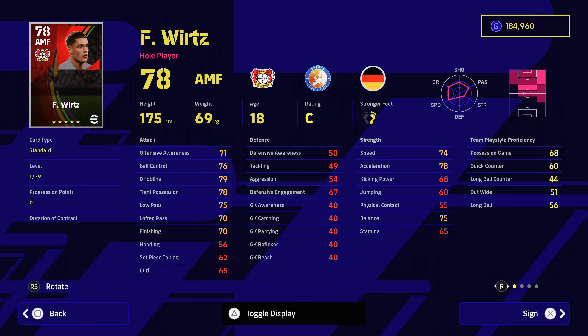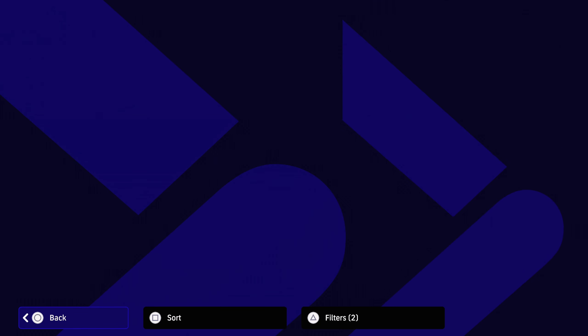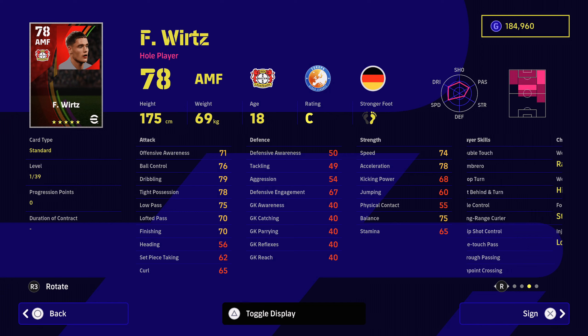Another fantastic attacking midfielder is Wirtz and he comes in at 96,000 GP. Great dribbling ability, tight possession, ball control, low passing. A lot of speed and acceleration is good as well. His possession game is 68. And with through passing, pinpoint crossing, one touch passing, along with double touch and sombrero — really nice to have. And he's just 18 years old, so you're going to get that benefit from the manager Arteta's points. A really worthwhile signing and you can develop him very nicely.